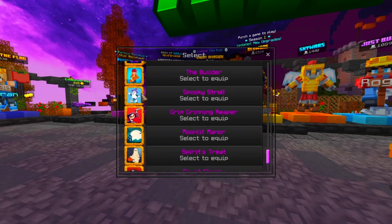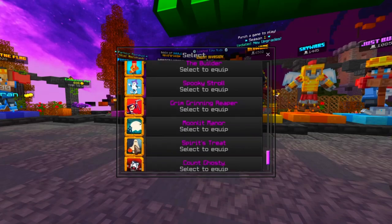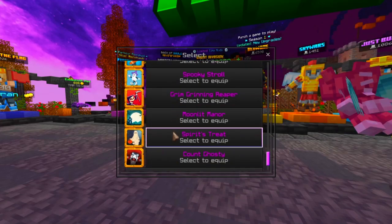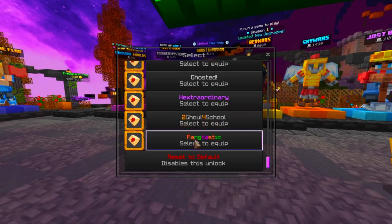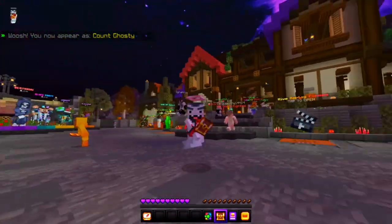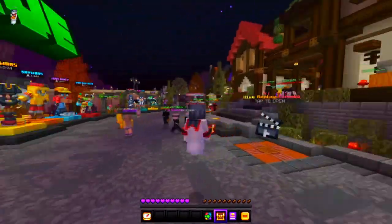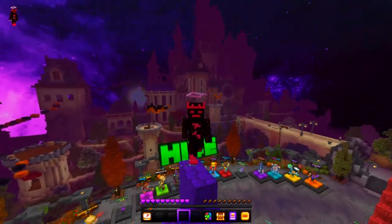For reaching ghost invasion level 20, you're going to be collecting all of these avatars: the Spooky Stroll, the Grim Green Reaper, the Moonlit Manor, Spirit Street, and Count Ghosty — all pretty decent avatars. For hub titles, you'll be getting the Two Cool for School and the Fantastic titles. Last but not least, you're also going to be getting the Count Ghosty costume, which is really nice — it's the only costume I have with no legs, pretty interesting.